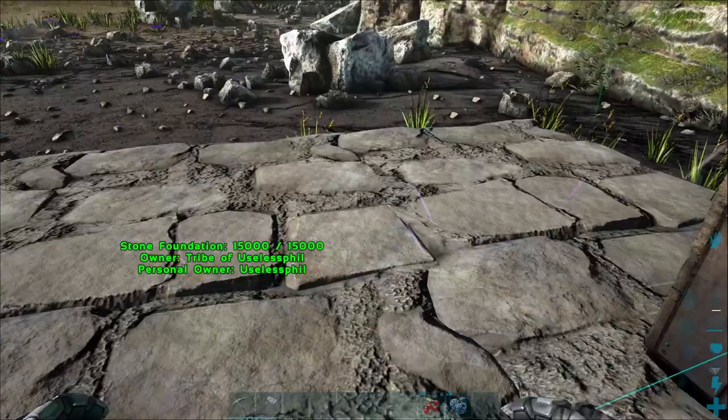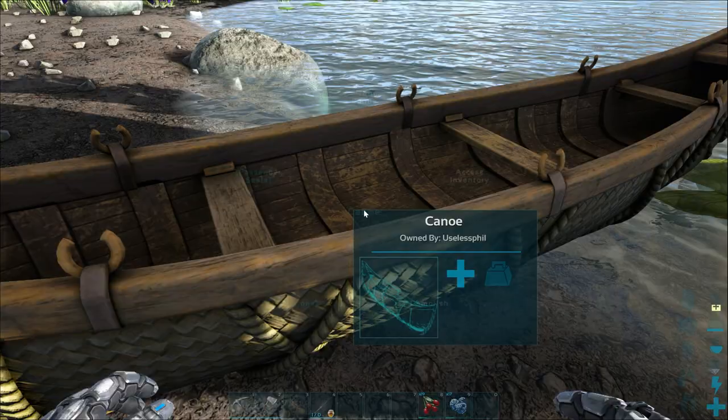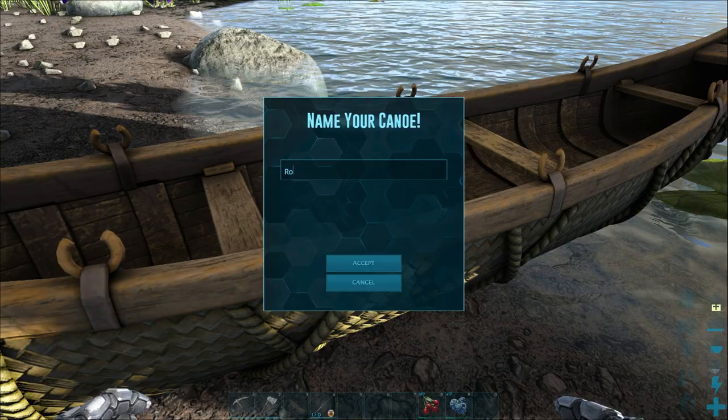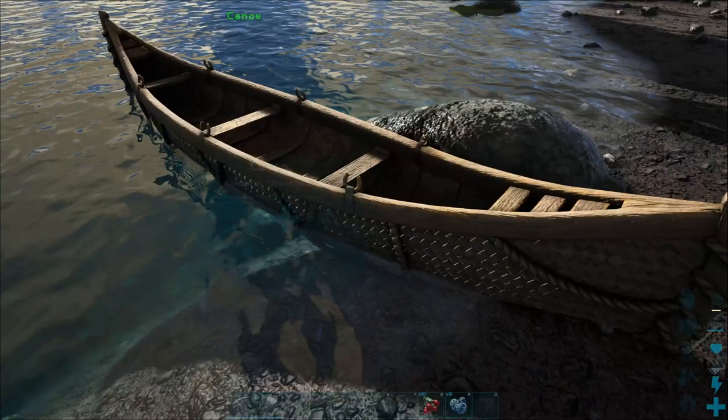The canoe does not require spark powder, so at least for fish meat, this is a great way of holding on to meat for a long, long time. Another feature of the canoe is that you can go to the context menu, select options, and change the name. That's right, you can give your canoe a name just like you could a raft.